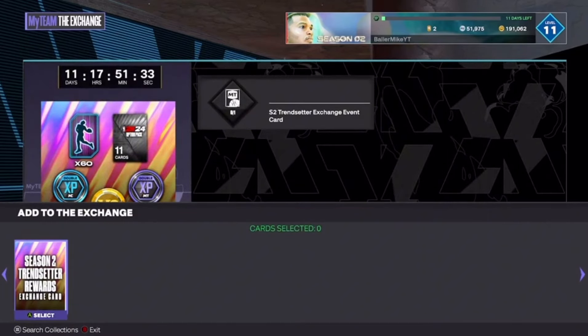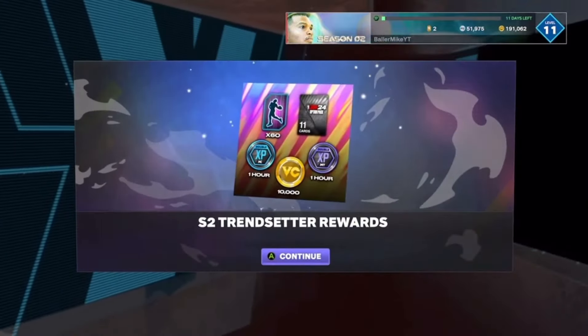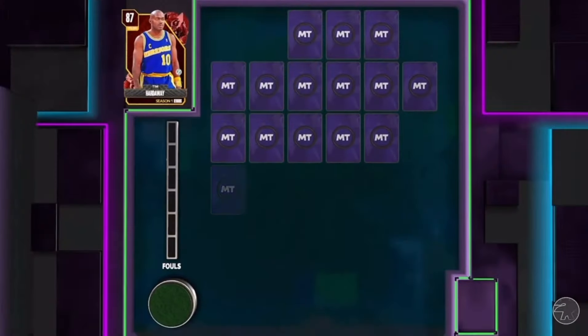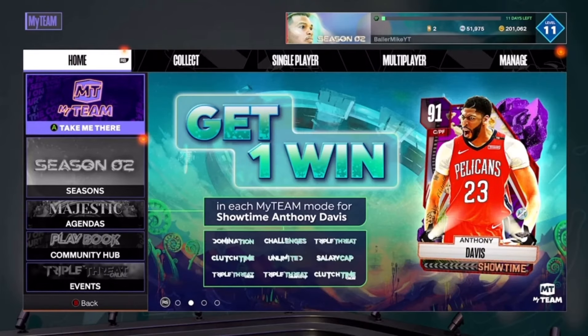I was at 191k VC and it worked for me on Season 2, but not the current season — so it might work, it might not. After you claim it, press back, go back to your team, and that will update the VC. Right there it updated, giving me that free 10k. If it doesn't work for you, I've got method two.